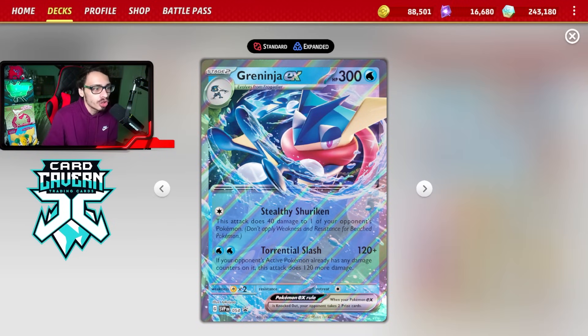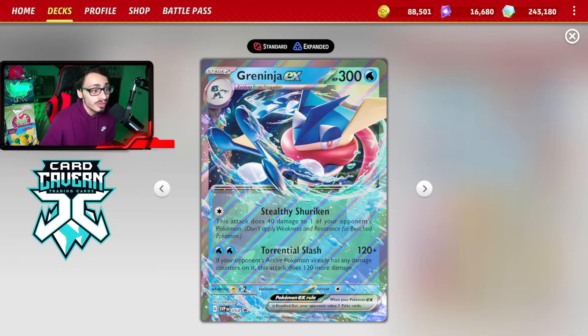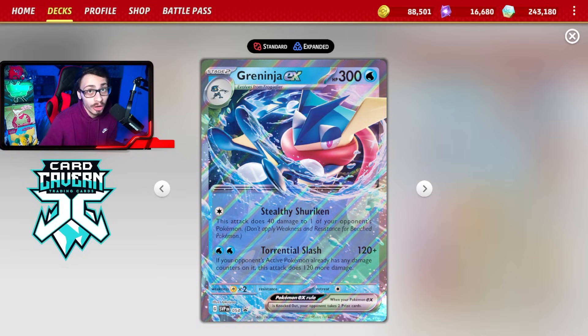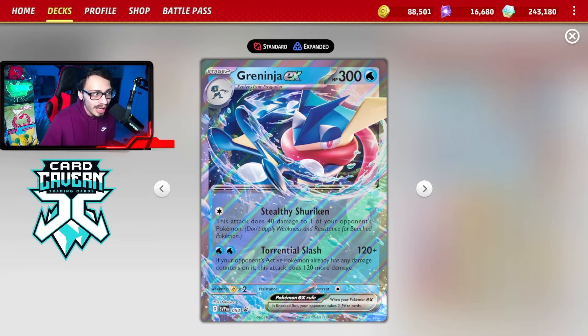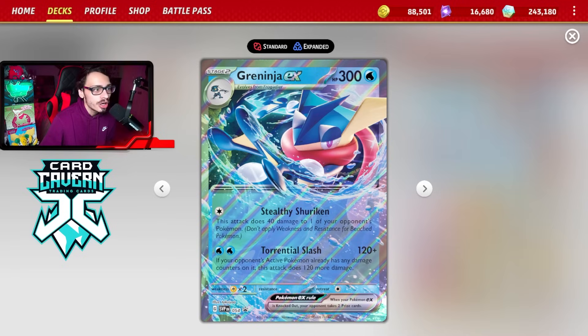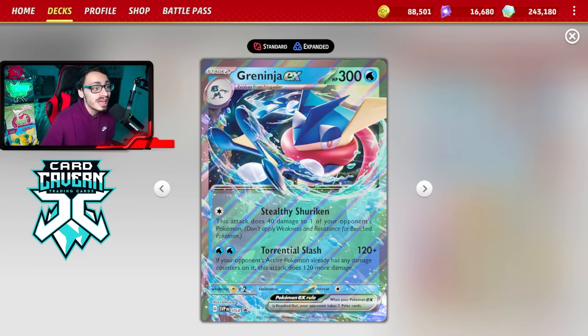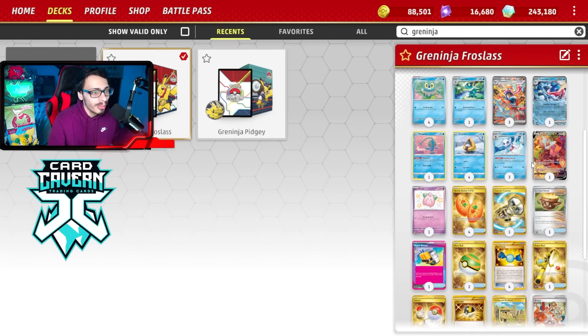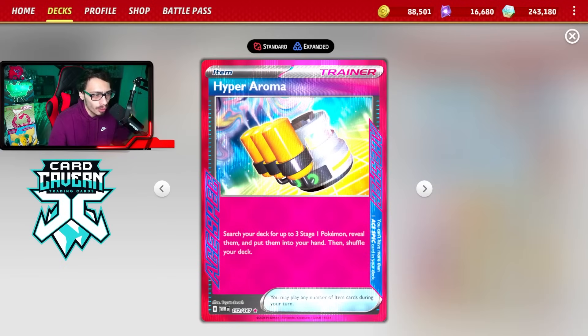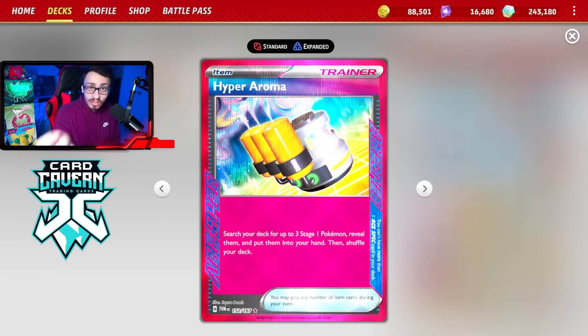The promo Greninja has Torrential Slash which for two Water energy does 120 damage, and if your opponent's Active already has damage on it you do 120 more damage - effectively 250 damage. Thanks to Frostlass you can really add up the damage, so this Greninja can take big knockouts. It's really good at taking out big basics like Raging Bolt if that becomes a problem.